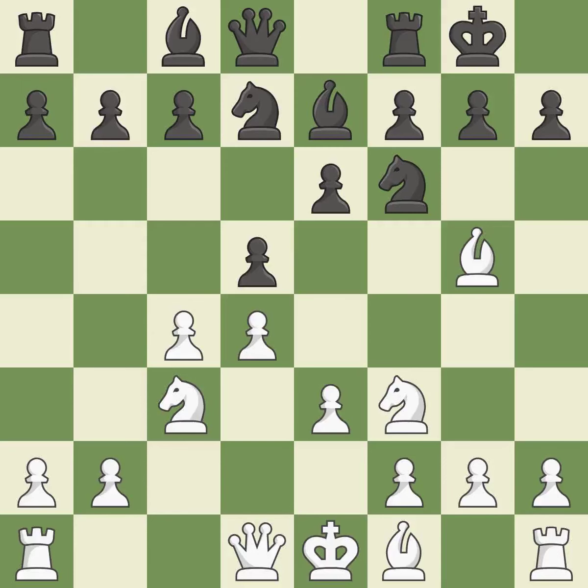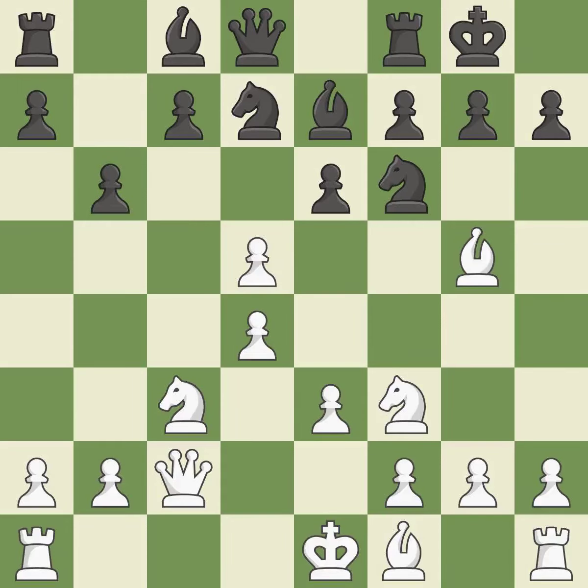B7 develops the bishop toward the center, breaks the pin on the f6 knight, and prepares to castle. NF3 controls the e5 square and advances the knight toward the center. Castling gets the king to a safer square out of the center of the board while also developing a rook. Castling kingside tends to be safer because the king is further from the center. This activates the queen by developing it off its starting square. This exchange is fair, and backing the bishop off its initial square activates it. It is the final book move.